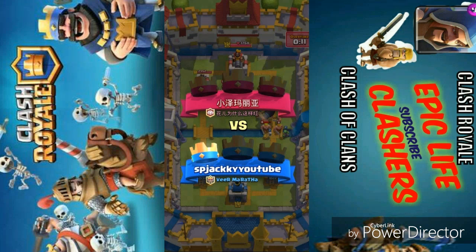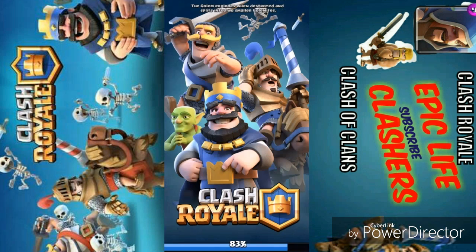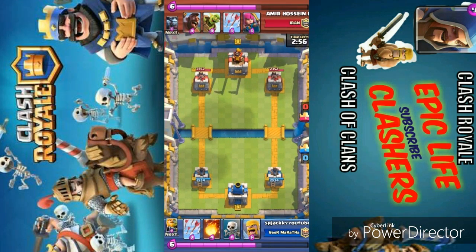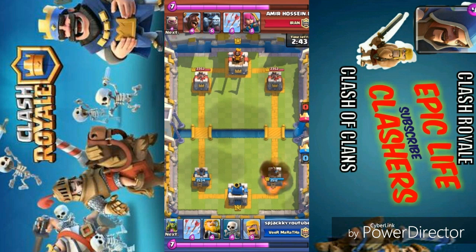Let's move on to another replay — you will come to know how the deck is pretty awesome. We are facing Amin Hussain from Iran, and he is bringing a Hog Rider with Goblin Barrel and a Minion Horde combo. This is one of the great combos I've seen in Clash Royale because it forces you to waste your Arrows on Goblin Barrel or on the Minion Horde.